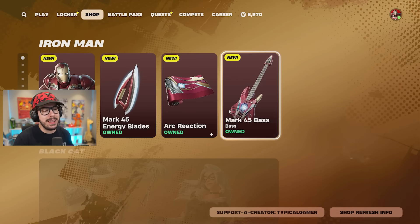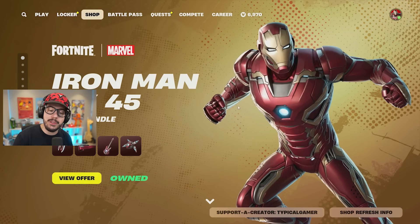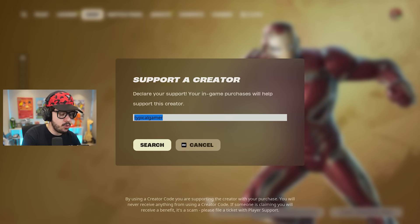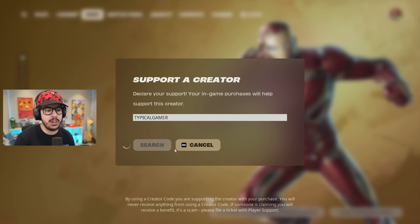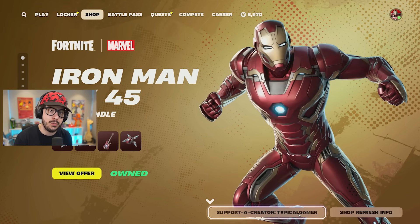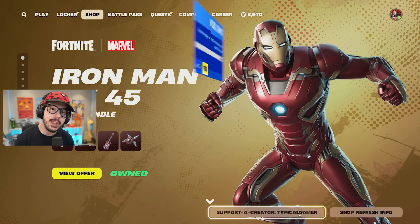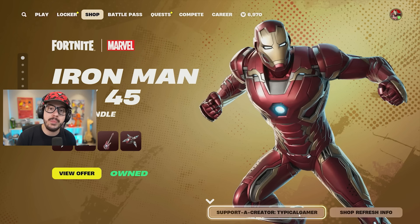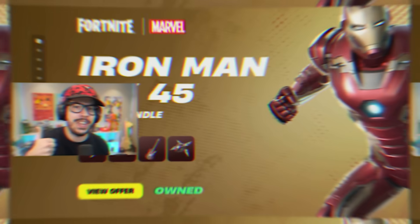If you're going to be picking up the new Iron Man skin in the item shop and you want to support me for free, go to the bottom right, hit supporter creator, type in 'typical gamer,' hit search, you'll see a check mark and my name in the bottom right. Big shout out to everyone using my code — I really appreciate it. Before you buy anything, punch in my code.